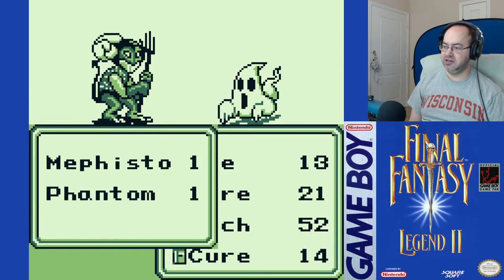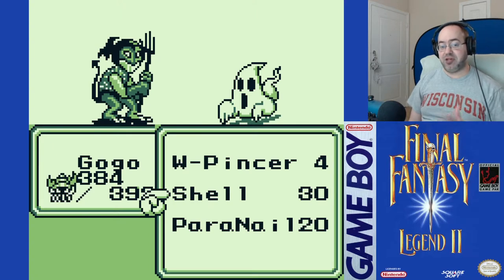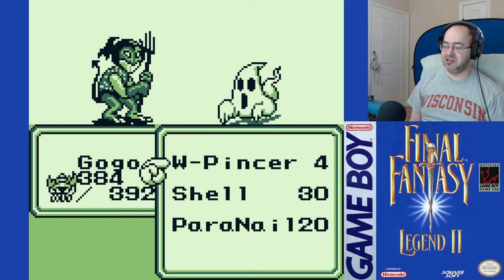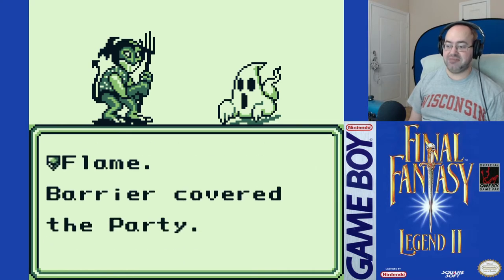Flame. Fire. Pinsure. Shell — I believe it said had a 50% chance of blocking. So I don't know if it blocks 50% of melee damage, or if it has a 50% chance of blocking melee. Paranel paralyzes a monster, or has a chance to. That's good.